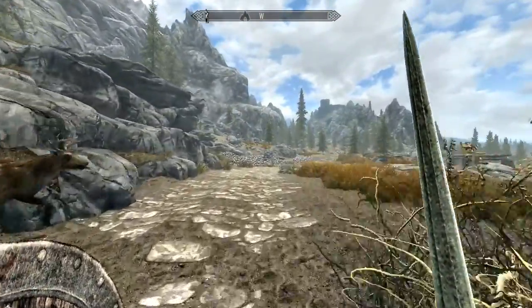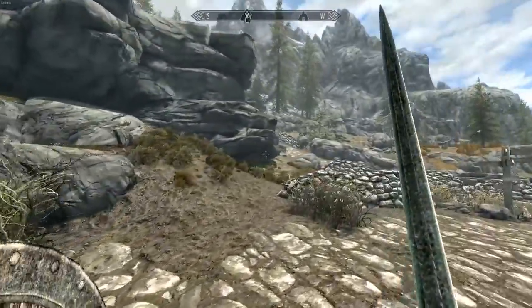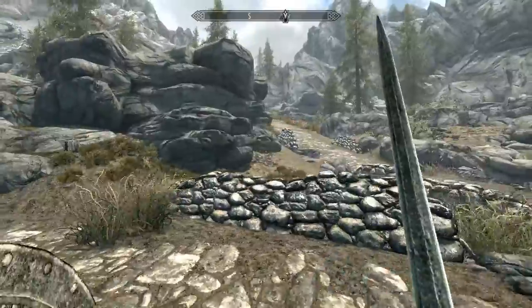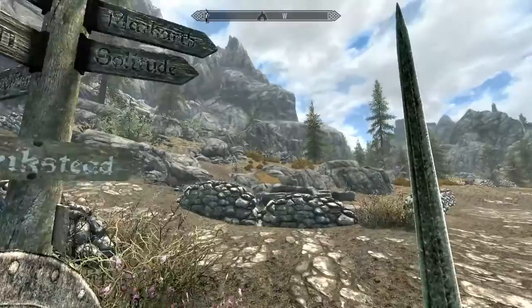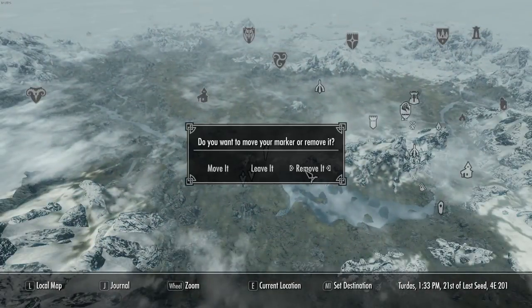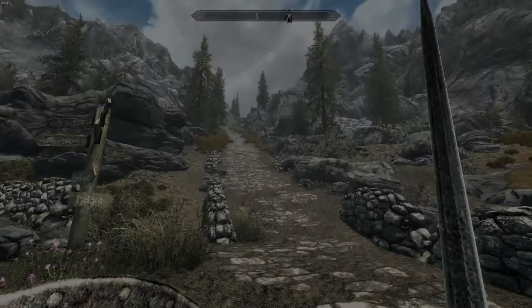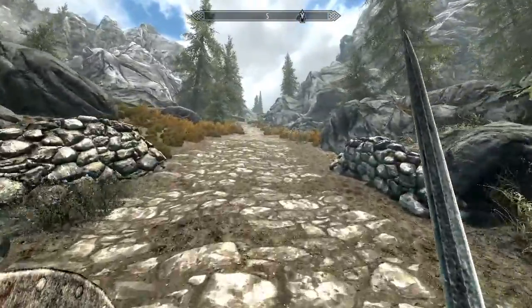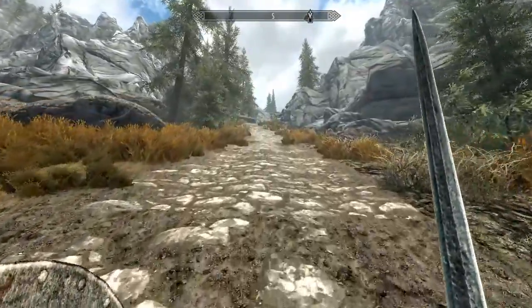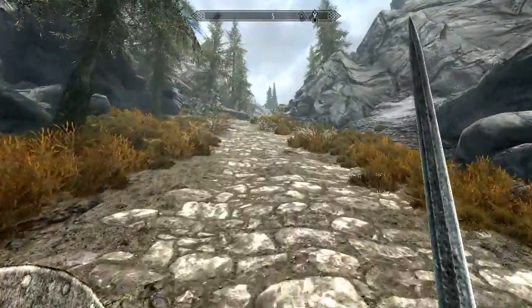I think this is the way we've got to go actually — Riften is this way. I'm assuming Riften's where we've got to go. I'll have a look on the map and see where we are. That took a lot less time than I thought it would take. Let's head up this way and see what we've got. It says that Riften is this way, so we might as well explore Riften while we're here as well, because Riften sounds like a cool place.